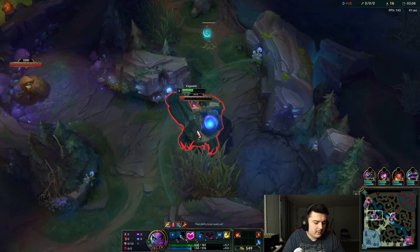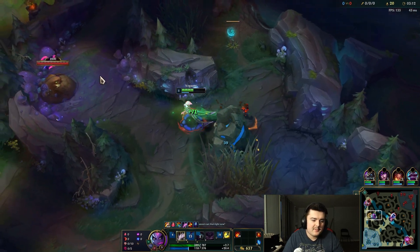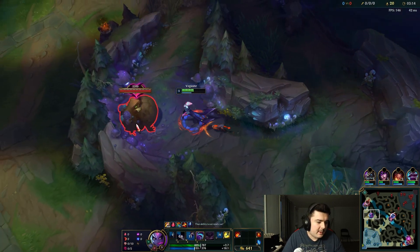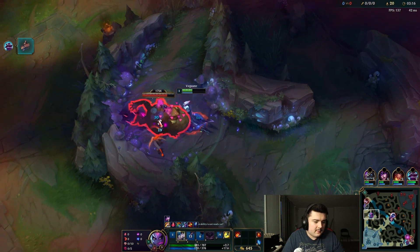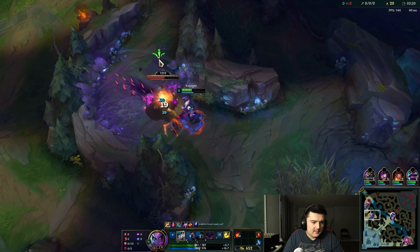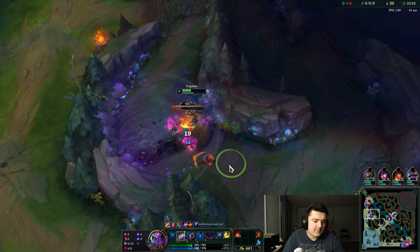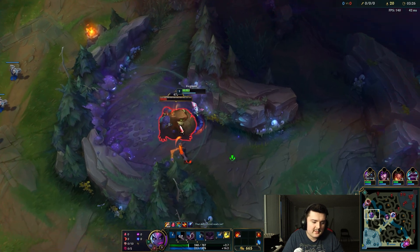I'm going to use my smite on the Blue, but I'm going to start charming before I even finish my Blue Buff just to save that extra bit of time. Now we're looking a little low, but our passive is going to heal us up as well as the Red Buff when we start walking to the top lane to gank.